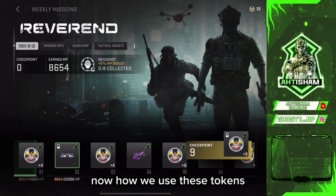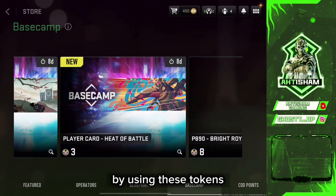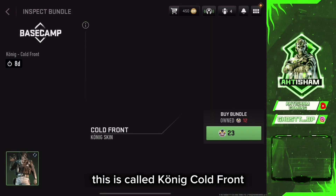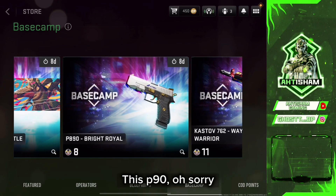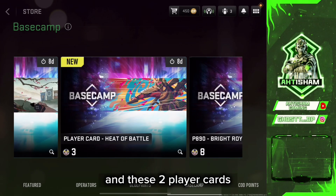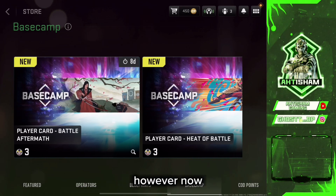Now, how do you use these tokens? You go to Base Camp and here you can see you can buy items using those tokens. You can get a character called Conic Cold Front, or you can get the Castro Way of the Warrior skin, a P8 Knight skin, and two player cards. This is all the stuff you can get using those tokens.